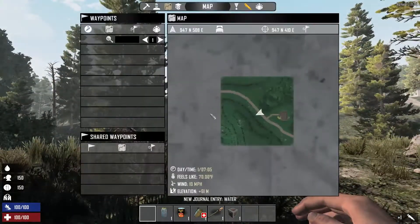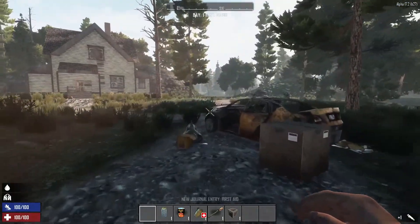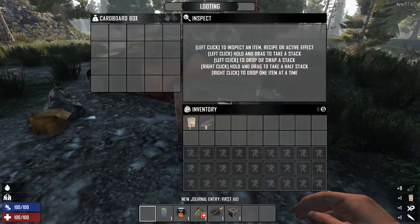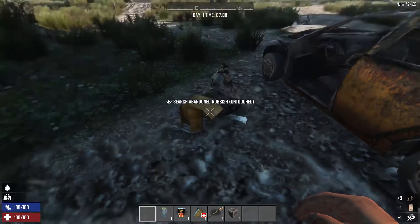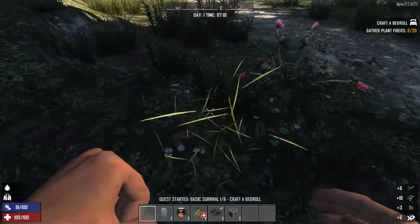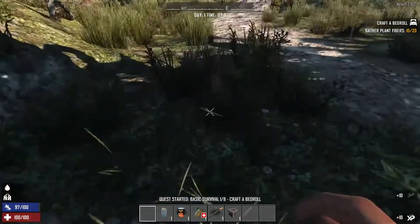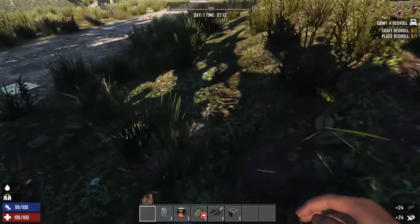We're in a nice green area — that is perfect. We're near a house so we can start looting. There's a note there — it's a magazine article. Let's start punching. We've got some nails and some brass, which is a good start. We've always got to punch some bloody grass at the beginning of this game, so let's make a bed roll.